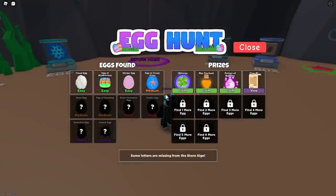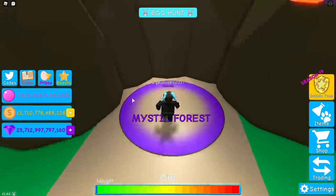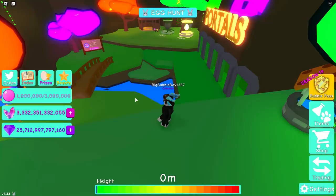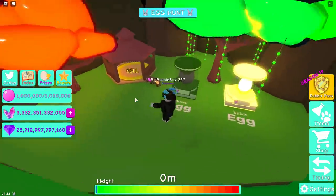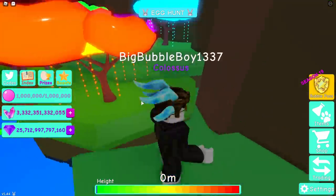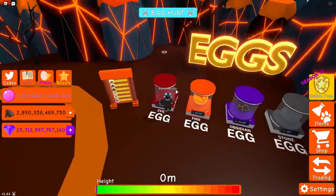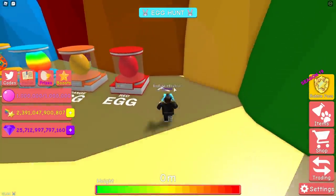Up next we have the store egg. This one's a little bit of a pain, but it is very doable. We'll start with mystic forest and work backwards. Basically you're looking for all of the letters that are missing from the store. Run around and have a look — there it is. S is on top of the waterfall right here, so S is mystic forest top of the waterfall. Next we'll go to the underworld, which should be very easy to spot — right here behind the eggs for O. Next up in rainbow land we should be able to find a T here behind the eggs.